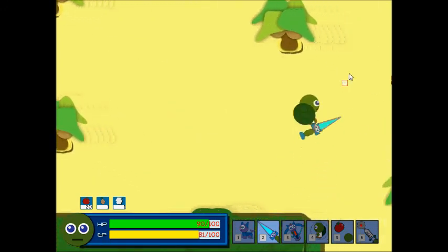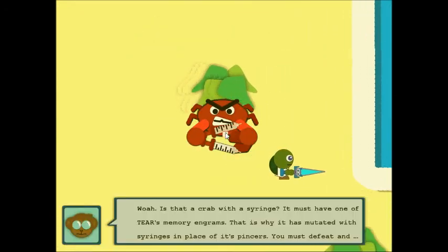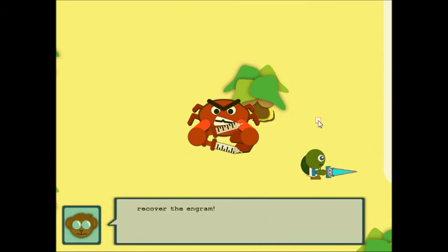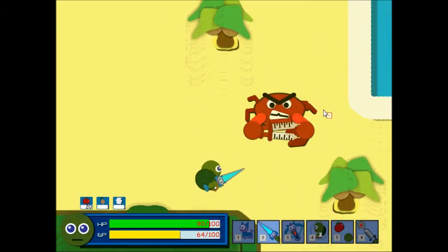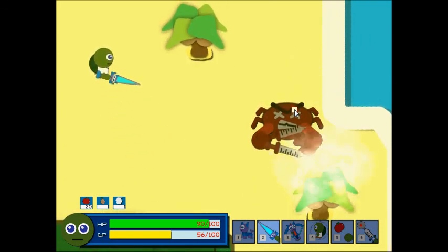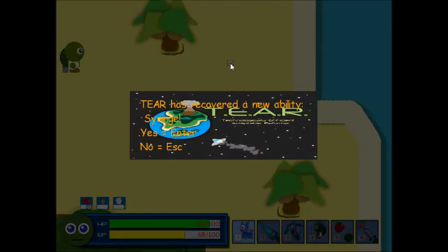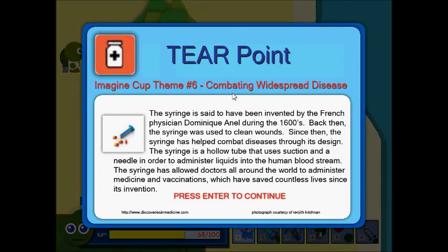I'll go ahead and defeat five crabs. After we defeated the five crabs, a huge crab with syringes and pincers has appeared. This crab contains a TIER engram, which, once defeated, will give TIER a new and unique ability. After defeating this crab, it has dropped a syringe, which can be used to heal the sick villagers. When you pick up the syringe, a TIER point shows up. A TIER point is merely a quick background of a similar real-life technology. TIER points will address the UN Millennium Goals, and will hopefully allow players to learn a little bit about the technology around them while they play the game.